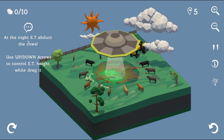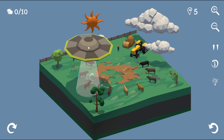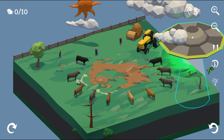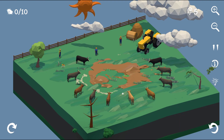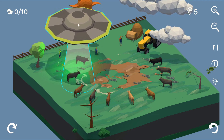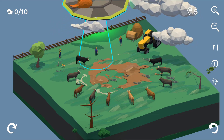At night, E.T. abducts cows. We use up and down arrows to control E.T. and we're dragging it. Am I supposed to be sucking up the cows? I don't know how to do this. It's vanished - and it emerges! Done. That's right farmers, we're gonna suck up your cows - I don't know how but we're gonna figure it out. Get this sun out of the way, we don't need no sun.